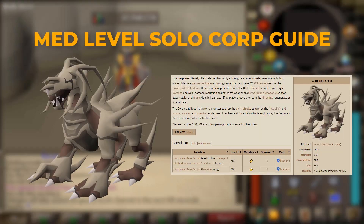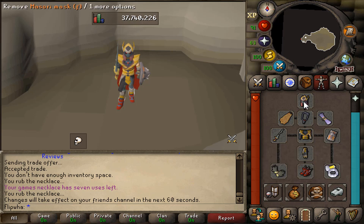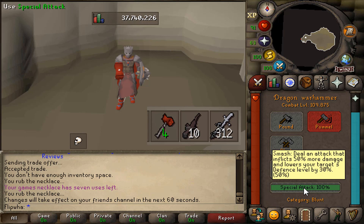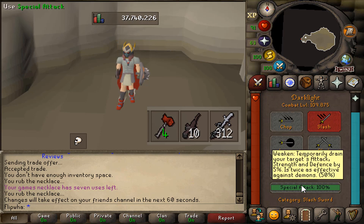In this video I'm going to be showing you a med level solo corp guide. It's pretty easy to kill corp if you do it the right way - by lowering the stats of the corp. You want to have a Dragon Warhammer to lower the defense. The best gear to hit with a crush item is Inquisitor, so you want that.